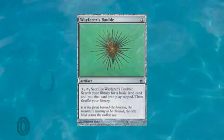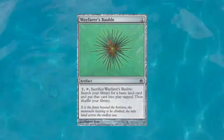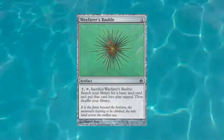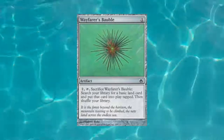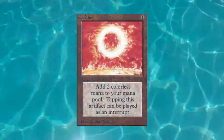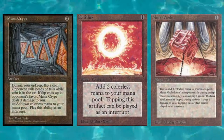I'm gonna start off my list at number 10 with a pretty unassuming little card but one that's become a personal staple of mine — it's called Wayfarer's Bauble. It is an artifact that costs one mana to play. Its simple ability: you tap two mana and tap it to sacrifice it, and you get to search your deck for a basic land and put it onto the battlefield tapped. It's kind of become a personal favorite as a way to start off the mana curve in pretty much any deck.